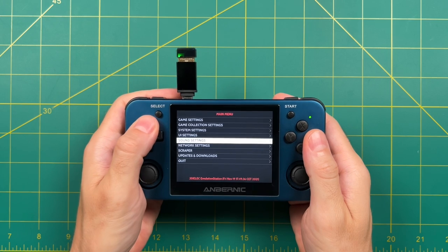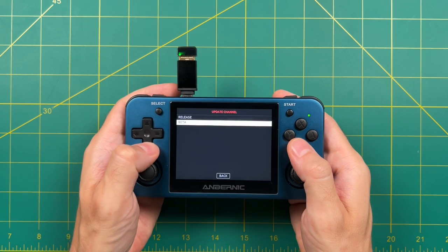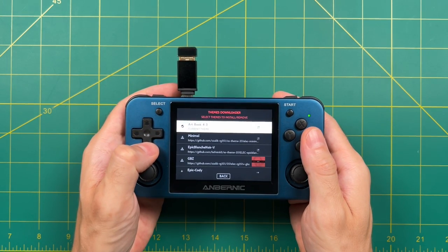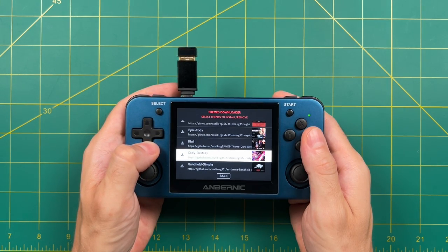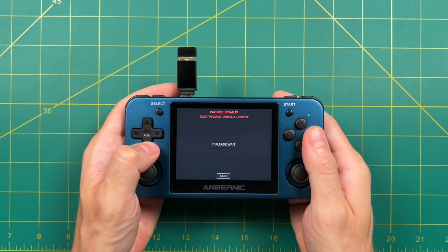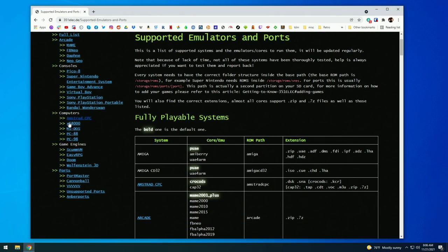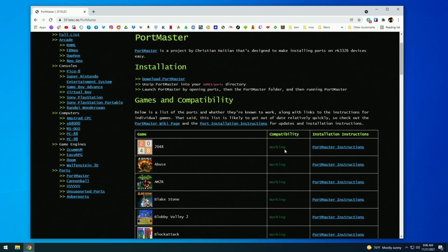While still connected to the network, there are a couple other things you can do. Go into Updates and Download — this is where you update the device itself, using the update channel to download a new release if one is available. You can also download new themes here if you want to try something other than the default. There's also a package installer section, but this is being phased out because Portmaster is replacing it. Portmaster is a project by the developer of ArcOS that's also been made compatible with 351ELEC.